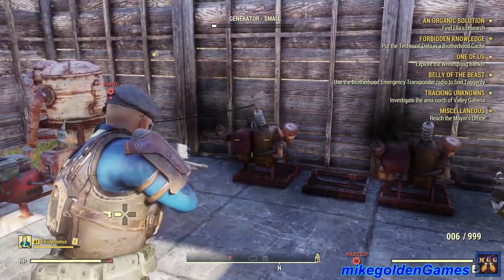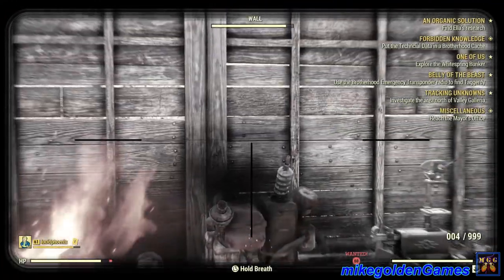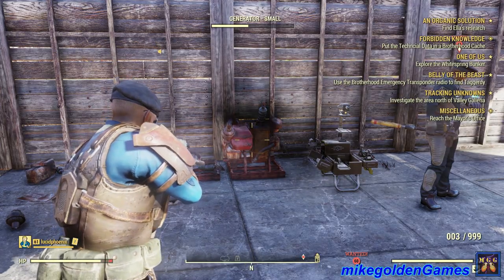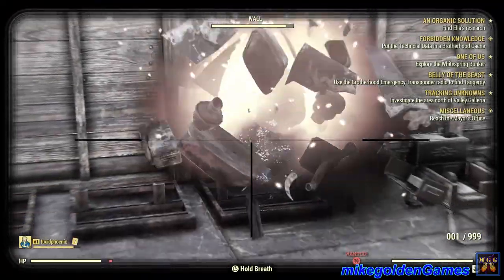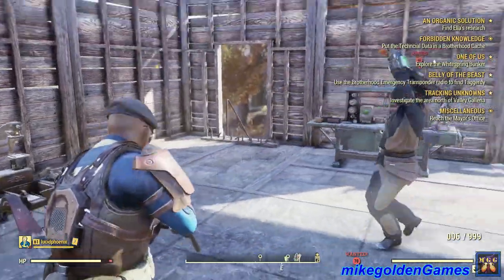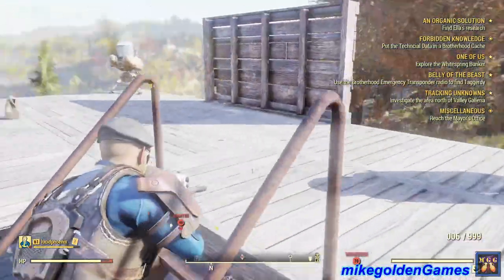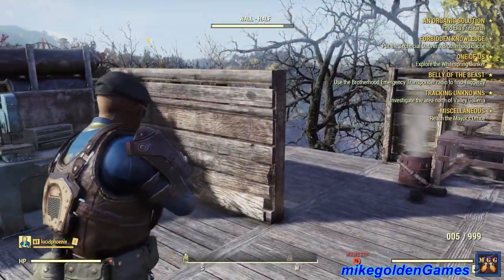I'm out of ammo, that's not good. Switching to my Brotherhood Steel marksman rifle with a special scope on it. I like this rifle — it's suppressed and has a nice recon scope on it. What if we destroyed his camp? It's not a housewarming party, it's a house wrecking party!